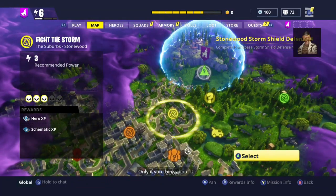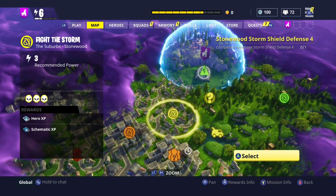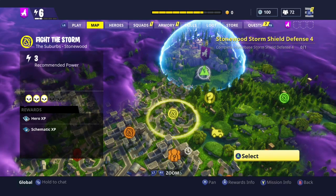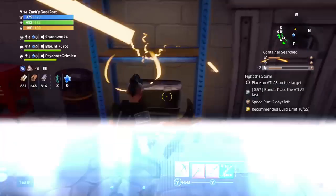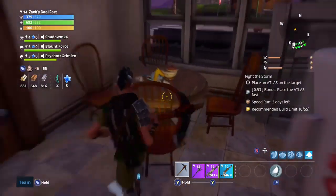You're mainly going to want to choose the suburbs area in Stonewood. This will be the easiest way and you'll be more progressive than the other ways. The easiest way to get coal in the suburbs is you're going to want to look in houses for fireplaces.